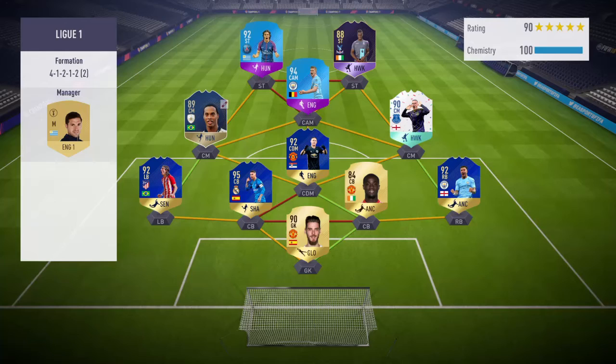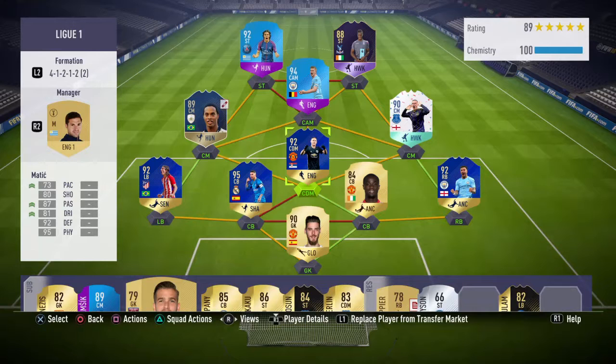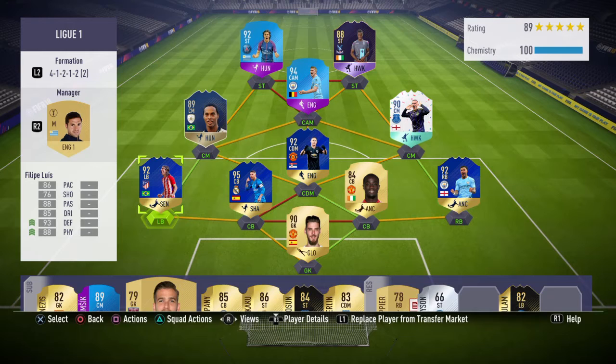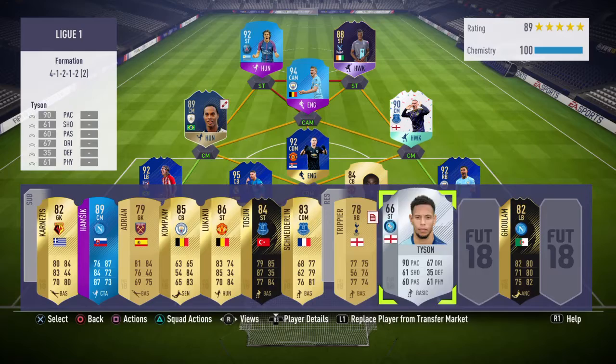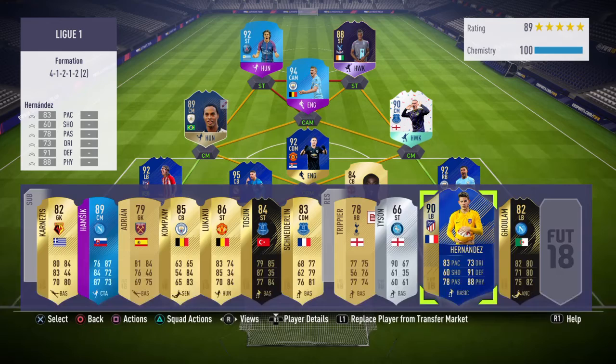Either way guys, my team's looking pretty good right now. I packed these two in premium La Liga packs, which is quite impressive if you ask me. They're definitely worth doing. I must have opened about 12 and got Ramos and Felipe Luiz. Although in the guaranteed one we only ended up with Fernandez. Yeah, so I'll be swapping them in on Wednesday.